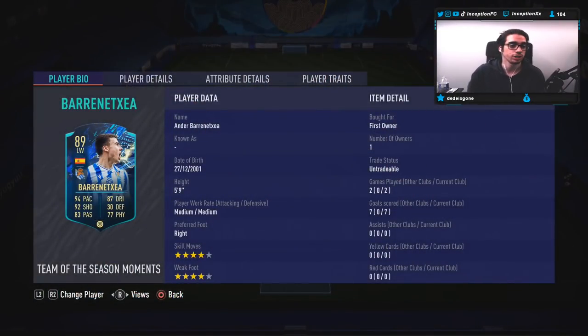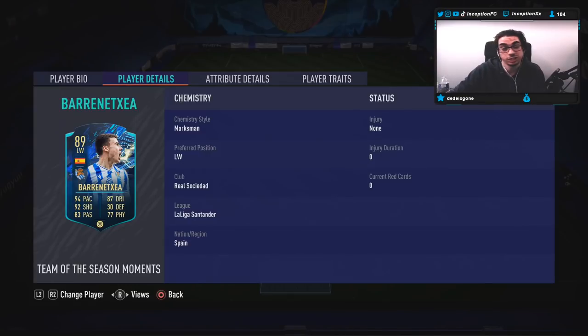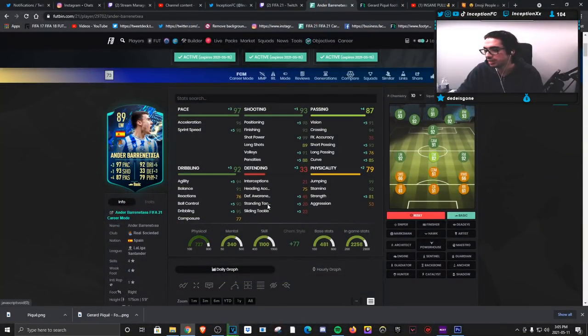We're taking a look at a card that is 5'9" with medium, medium work rates, right-footed, 4-star skill with a 4-star weak foot. I gave him the Marksman chemistry style to improve his dribbling and shooting, but from the looks of it, the basic chemistry style actually makes more sense for him. If we look at his stats, the important areas get a sprint speed boost, a bit of shot power, a passing boost, plus agility, ball control, and dribbling. From a base characteristic standpoint, you're not going to notice a huge difference with a chemistry style — the reactions are at 76 and composure at 77.